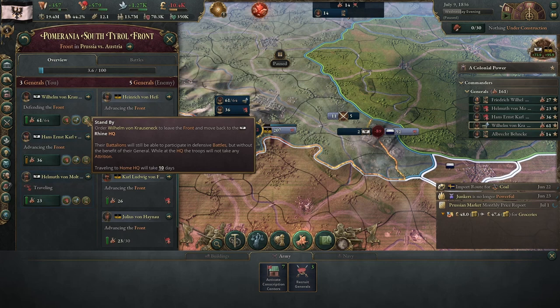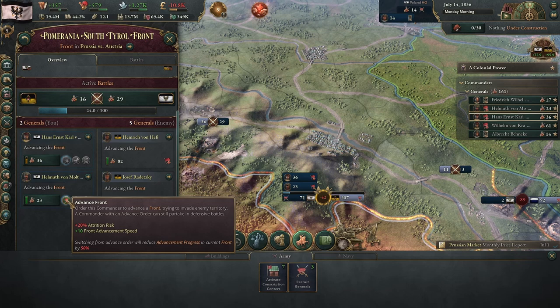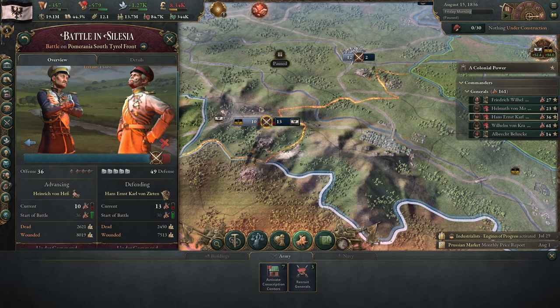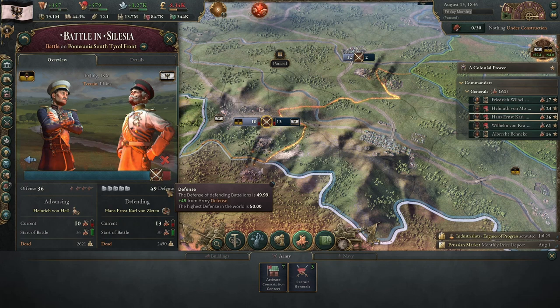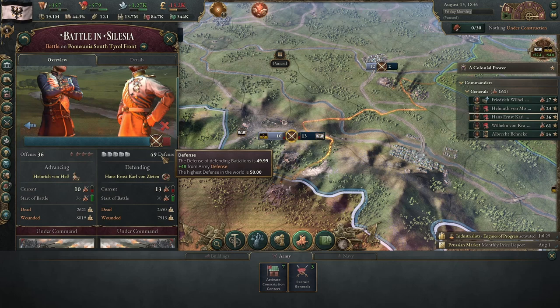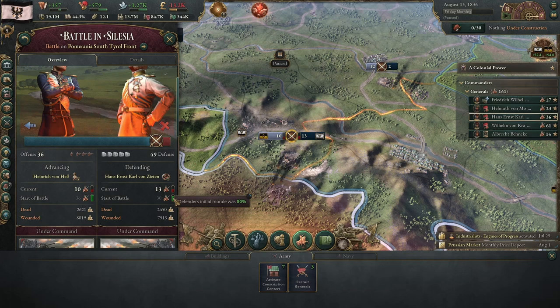Once you assign an army to a front, you can either assign them to defend — which reduces the speed at which the enemy front will advance by 50%, but increases the attrition risk of those forces — or it can be beneficial to set your troops to stand by in the location you want them to defend. By setting your forces to advance front, they will accrue front advancement accumulation until they get to 100, at which point a battle will happen. An attacker will have an offense and a defender will have a defense, and your armies will also have a morale. When the morale of a battalion reaches zero, they will disengage from the conflict. Generally speaking, as long as you are not outnumbered 4 or 5 to 1, you can win a war with many fewer troops than your enemy, as long as you have higher offense and defense than your opponent.